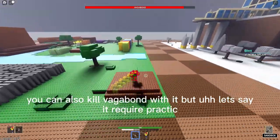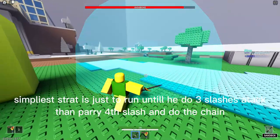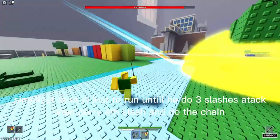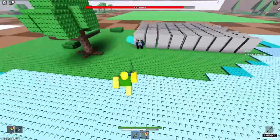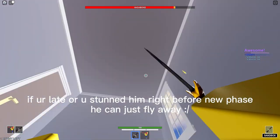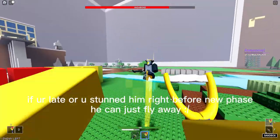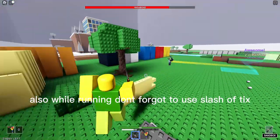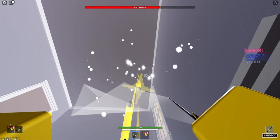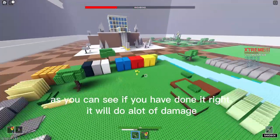You can also kill Vagabond with it, but it requires practice. The strategy is to run until he does three slash attacks, then parry the fourth slash and do the chain. If you're late, or you stunned him right before a new phase, he can just fly away. Also, while running, don't forget to use slash of ticks — if you've done it right, it will do a lot of damage.